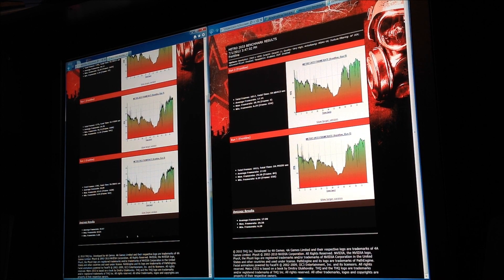The minimum frame rate was closer between the two. At 2560 by 1600 we got a minimum of 6.39, and at 1920 by 1080 the minimum was 5.58. So to summarize the Metro benchmark: at 1920 by 1080 you're getting 29 average, 63 max, 5.58 minimum; at 2560 by 1600 the average was 17, max was 29.56, and minimum was 6.39.